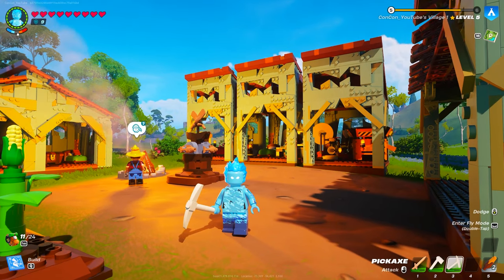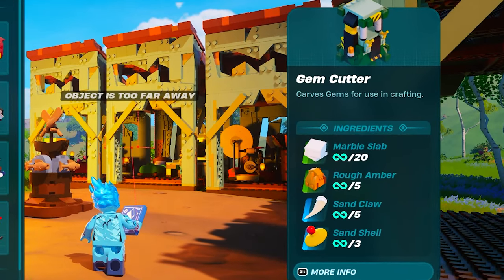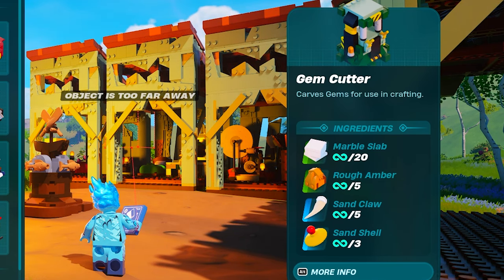Now that you've got rough amber, in order to make yourself cut amber you're going to need to build a new station called the gem cutter. The gem cutter is crafted with 20 marble slabs, five rough amber, five sand claws, and three sand shells.